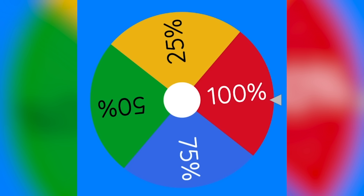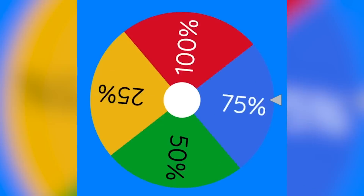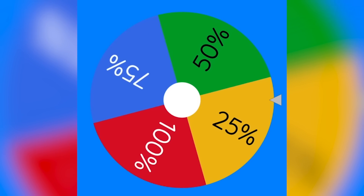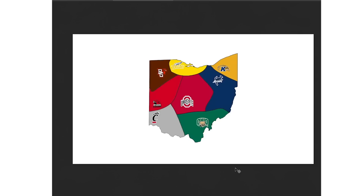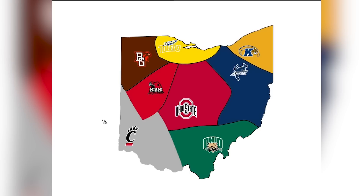Cincinnati gets the win. We are using the default wheel since both teams are equal on the map right now. Spinning the wheel to see how much land Cincinnati will take from Miami — it looks like they will be taking only 25%. Cincinnati is now taking 25% of Miami's land.